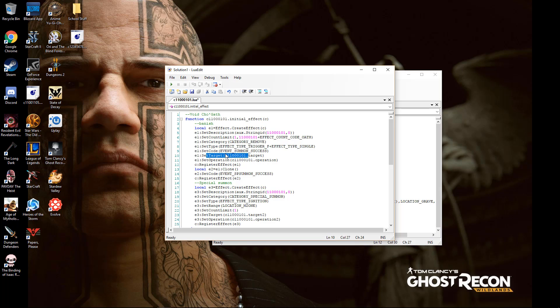Then the target — this means the target in the deck that I'm going to banish. And operation means it will carry out what I targeted in the target. Then local E2, E1 clone — it checks if it's Special Summoned as well, not only from a Normal Summon but also from a Special Summon.